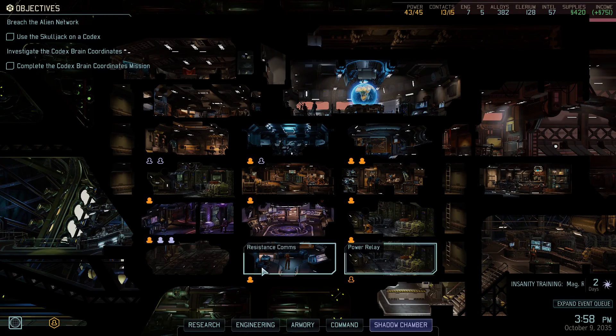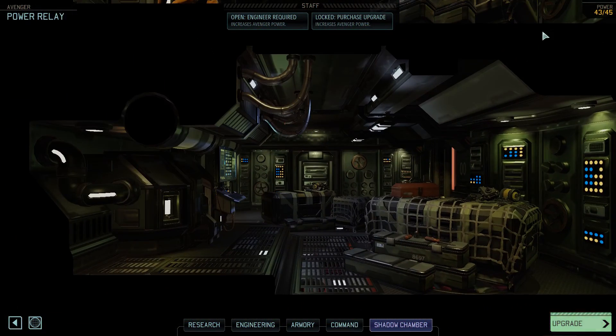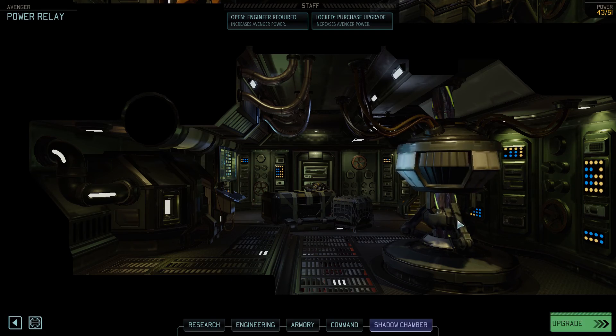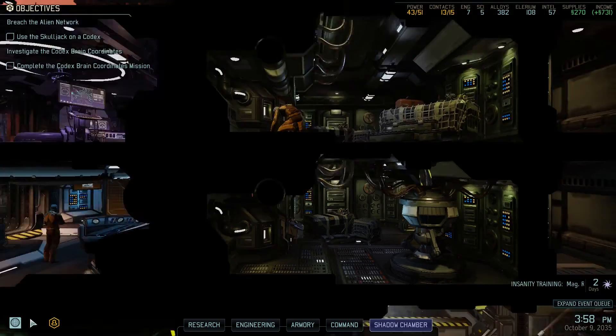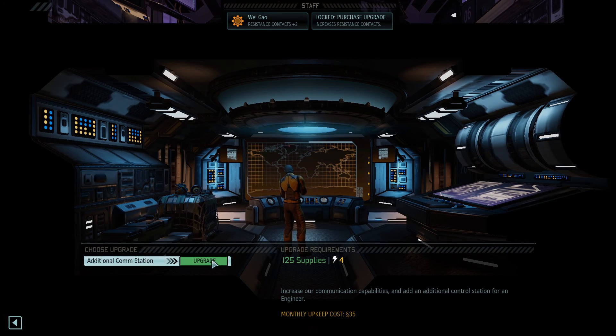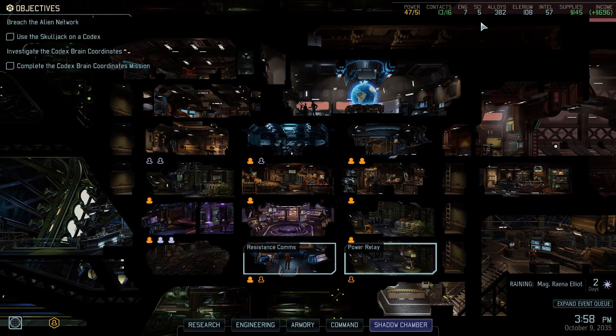Hey, all this earths! Welcome back to XCOM 2! We have that gorilla mission to go on. We also have to Skulljack a Codex - I'm very worried about that, by the way. But first I'm gonna get more power on the Avenger real quick. I'm just gonna go for the Illyrium Condo to have the supplies to burn. That looks so good - it's even pulsing. Alright, that's kinda horrifying, actually, now I think about the implications. And resistance comms - we're gonna upgrade this so we get more contacts. Thank you. So, upgraded. We can use another engineer in there when we get the opportunity, but we don't actually need any more. We just need a plus one, effectively. And that does it. That's the last three we need. So, good. We spent good supplies.